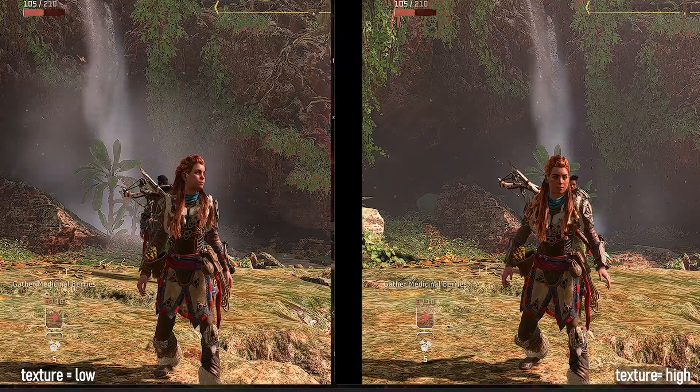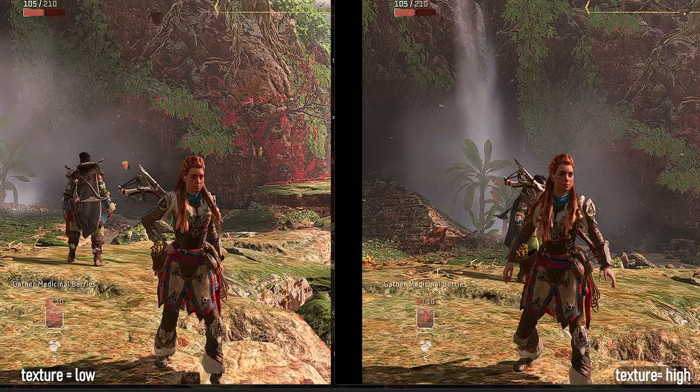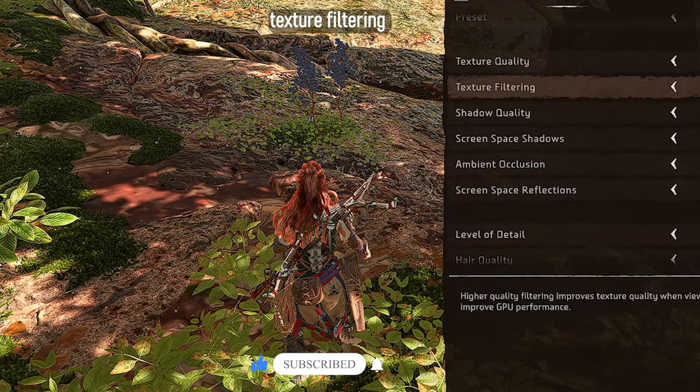Texture quality gives more visually appealing quality to the textures of both the character and surroundings. When you set this to low, there are slight changes to the feel and look of everything. Texture filtering brings a bit of change when set to 16x anisotropic compared to trilinear, and you can actually see this when you look at the ground or the surroundings.